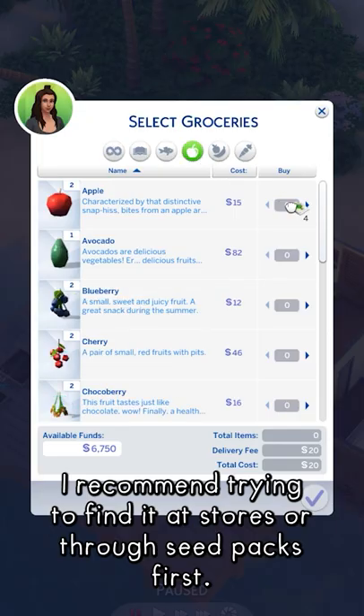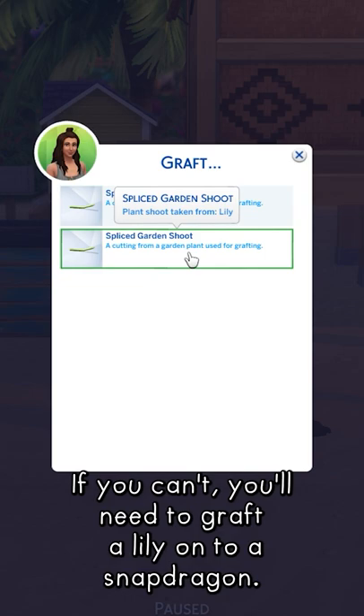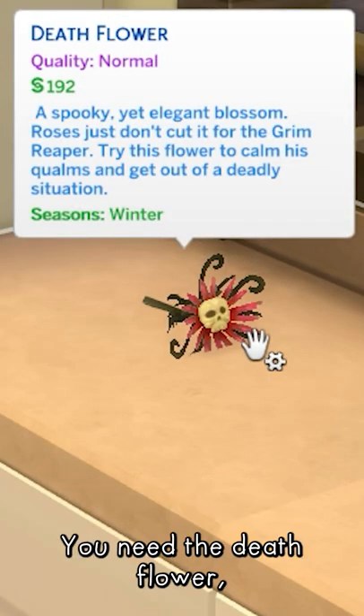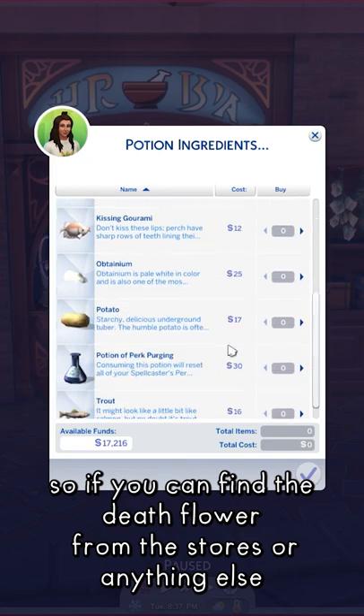Same thing for an orchid — I recommend trying to find it at stores or through seed packs first. If you can't, you'll need to graft a lily onto a snapdragon, then graft an orchid onto a pomegranate to make a death flower. You need the death flower, so if you can find it from stores or anywhere else, that's ideal.